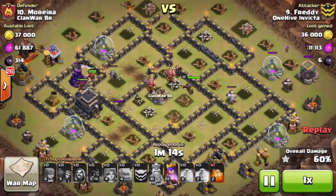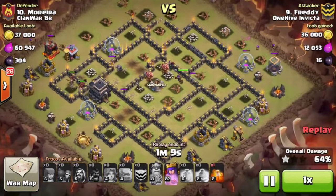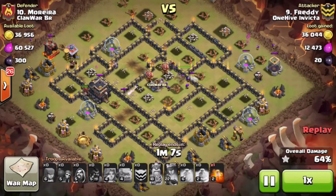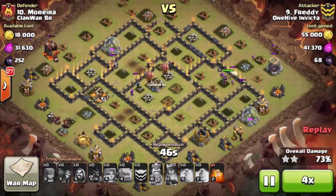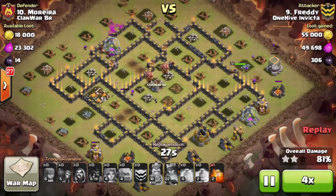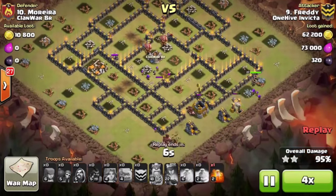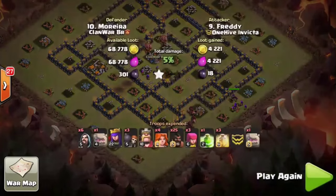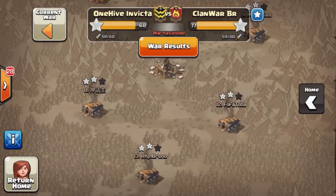At this point, he only has 2 defenses left, and that's not going to be enough to stop the Hog train. He pops his Queen's ability to get those Archers and the additional power, and it is cleanup from here. Any time you have max level walls and max level bases and you're able to 3-star an anti-3-star base, it's impressive. Good job, Freddie — keep it up, buddy.